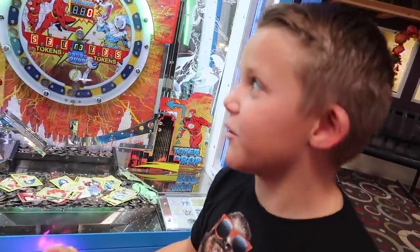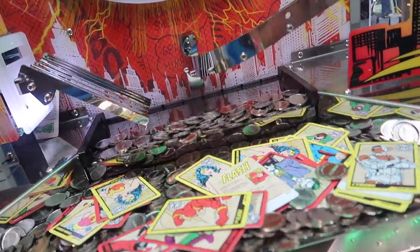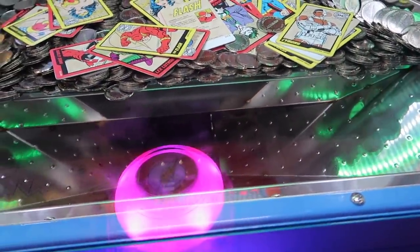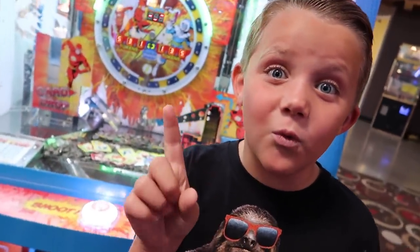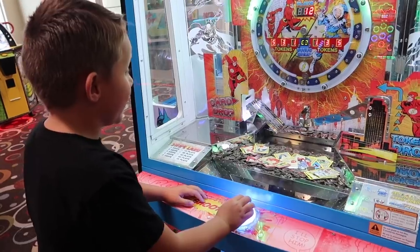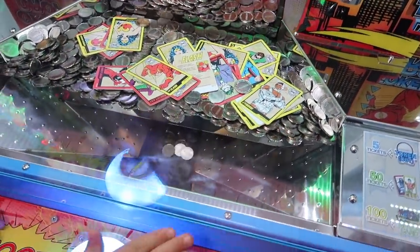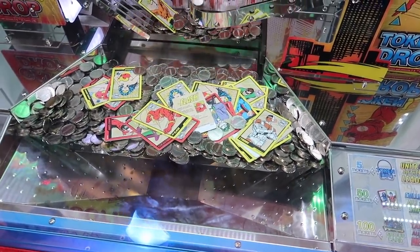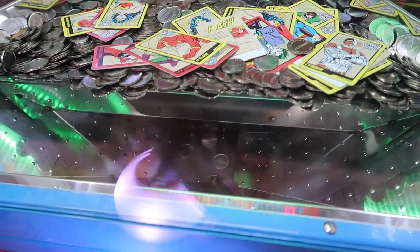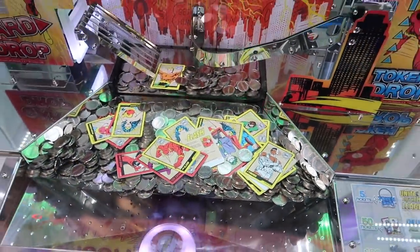Arcade hack number two: how to win the coin machines. How the coin machine works is the coins drop down onto that little platform whenever you tap this button, and if you get a lot in the right spot you can win a bunch of tickets. Here's how you cheat: instead of dropping one coin, you drop all of them at the same time as fast as you can. You don't stop pushing that button until you're all the way out of credits. Oh, you're already getting a bunch of droppers — and a new card! That hack totally works.